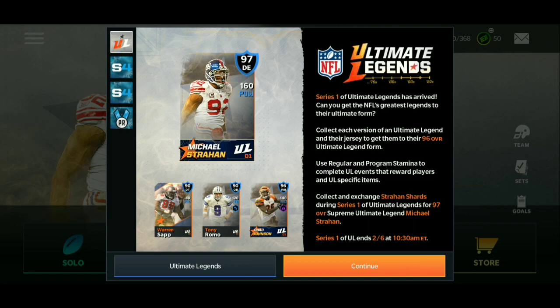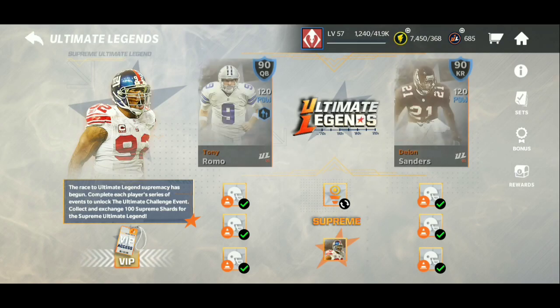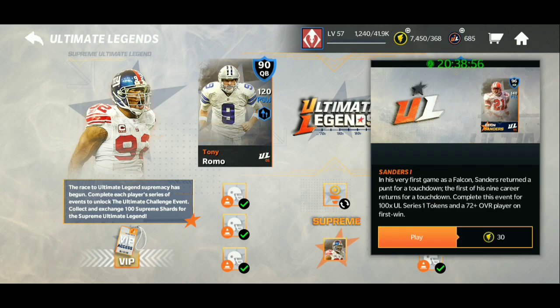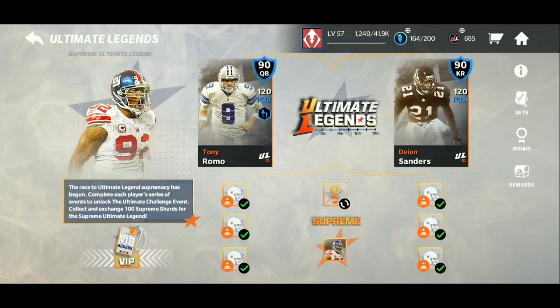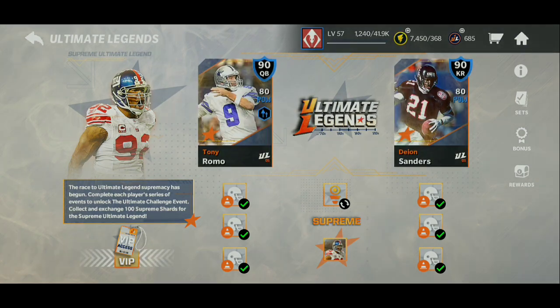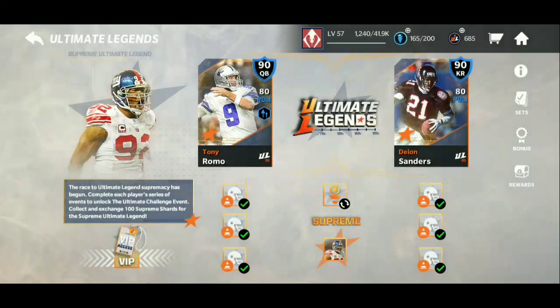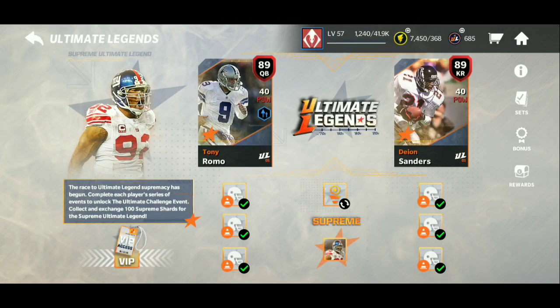We got the sneak peeks yesterday, checked out everything. If you saw those, there was Stamina — yes, we get to use Stamina through these events. It's a one-time thing. There are three events on each side, and the first time gives you 600 of these points — 600 Ultimate Legend Series One tokens.